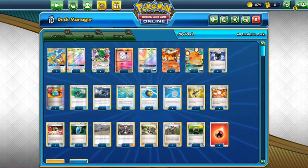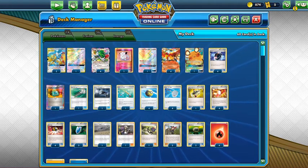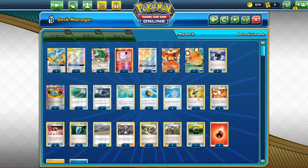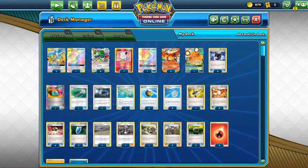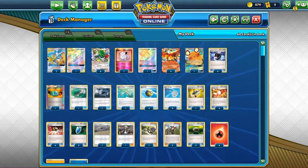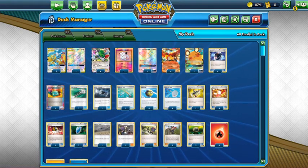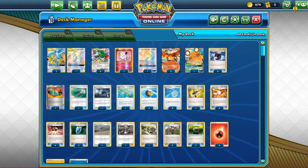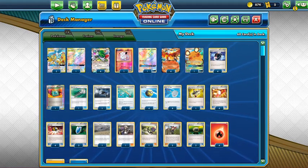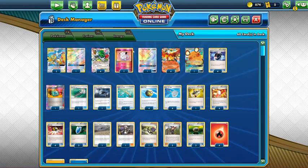Onto the items: we're running Battle Compressors to dump our Ho-Ohs and energies to set everything up. Dowsing Machine because we are a turbo deck and we're going to have a hard time not seeing what we want, so we want to reuse cards — reuse a Great Catcher, Field Blower, or a Target Whistle that we may have had to discard to Dedenne early on. Sometimes using another Battle Compressor for the turn is just very important. Field Blower is really good against Necrozma decks and a lot of small interactions. Great Catcher is our gust effect most of the time outside of Guzma.